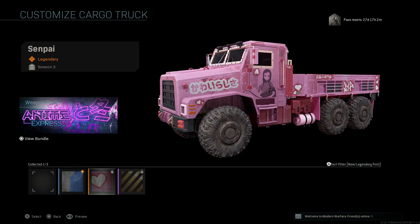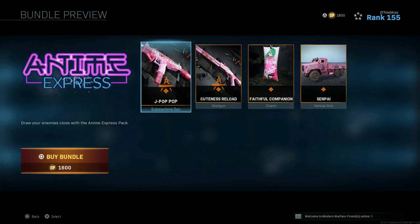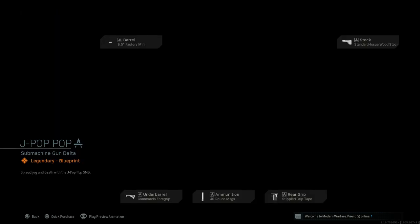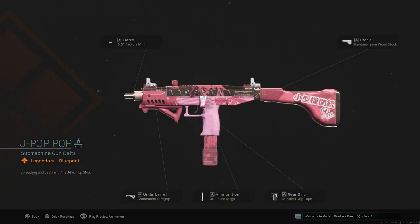The Senpai skin — you can actually buy this bundle, and everybody's going to be buying this one. This is the main attraction; a lot of people really want it and I've been seeing it in my comments. You have both blueprints, a charm that's like a body pillow, and the Senpai vehicle skin — 1600 COD Points, great deal. We have the J-Pop blueprint and the Factory Mini. Not a fan of the barrel or wood stock, but you've got 40-round magazines, double grip tape, and Commando foregrip. If you don't have the .41 AE rounds for the Uzi, those things melt — the Uzi is actually very good in Warzone.